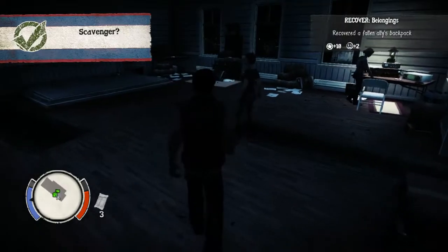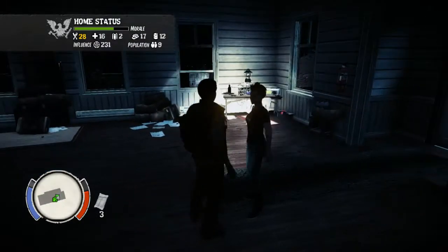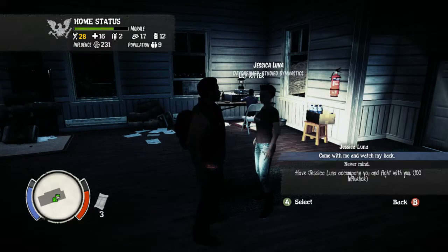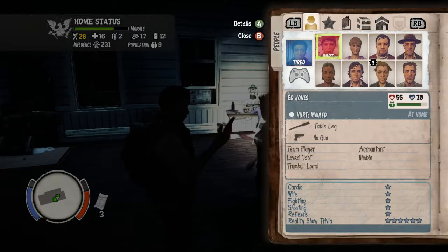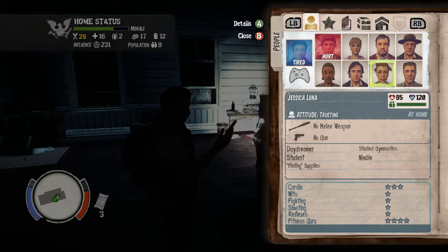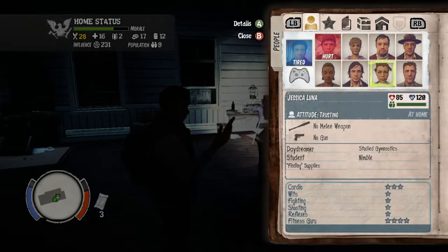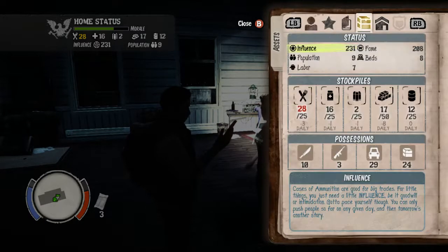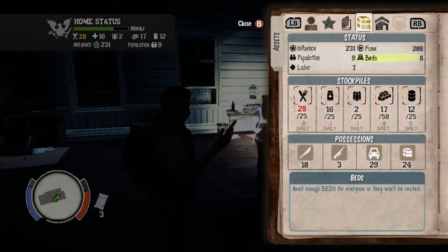So there we go - got a new person in our crew. Jessica Luna. Now we have a population of nine. I can get her to help me which is nice. Unfortunately I think that means we now have more people than we have beds - beds: eight, population: nine. Need enough beds for everyone or they won't be rested. Well obviously she doesn't get a bed.